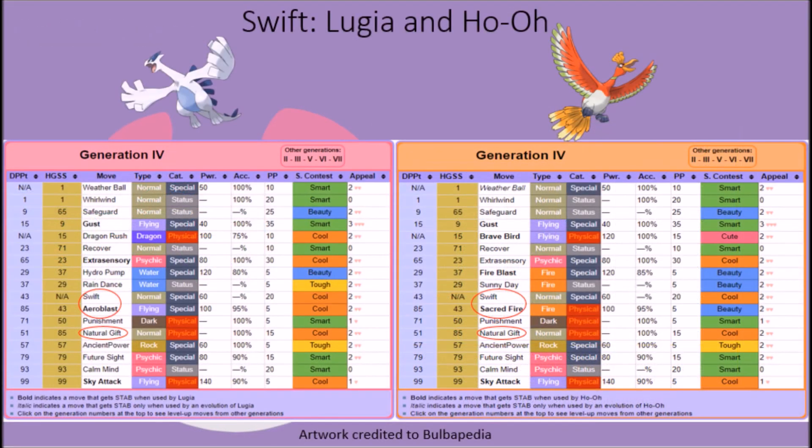In the case of Lugia and Ho-Oh, while they retained Swift from Generation 2 all the way to Generation 4, it was lost in the shuffle that took place in HeartGold and SoulSilver, where the movesets of these creatures were heavily altered in order to make them more player-friendly when encountering them in those games. Swift was replaced with their special signature attack, while its ultimate replacement later down the line became Natural Gift. These special changes have remained the same ever since.